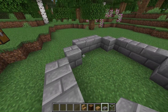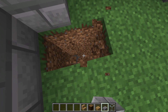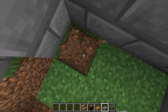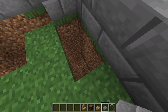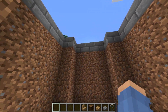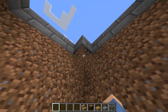Now come in the middle and dig down four blocks. Once you've done that, dig out all along the edges four blocks deep. Once that's done, go all the way around and dig out the whole center area. After digging out the whole area, you're also going to want to dig out all the corners like this.